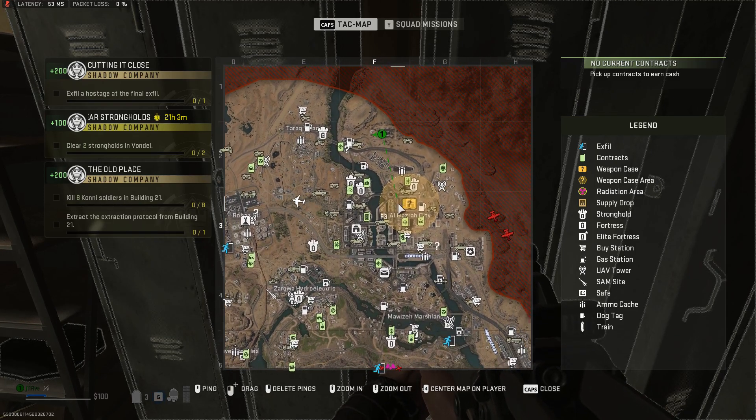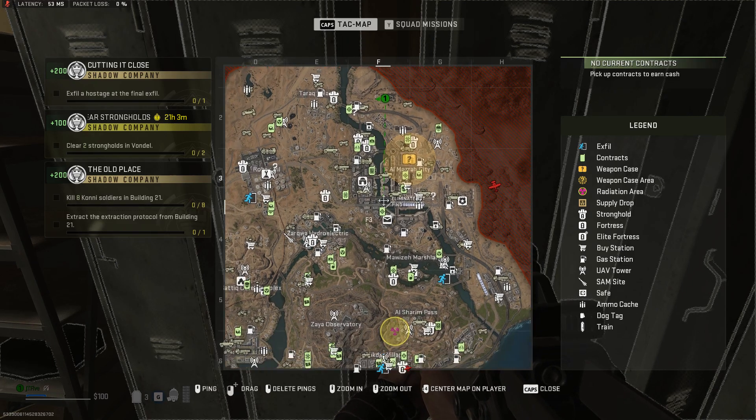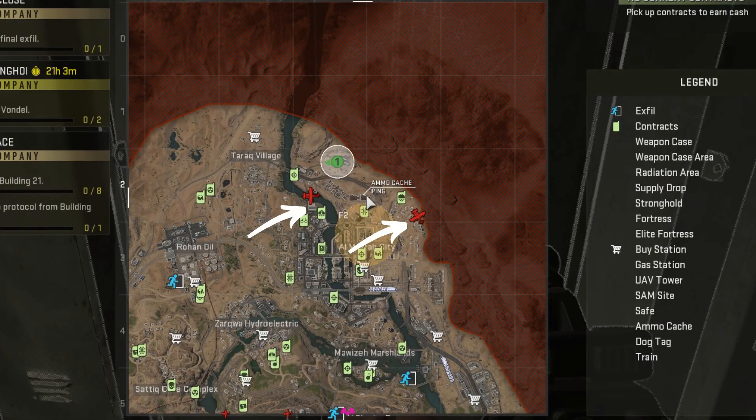Compared to Ashika Island and Vandell, which the Kony group took over in Almazra, you would really need to put in a little effort to find them. Your very first clue would be the killstreaks that are constantly being seen on the map.